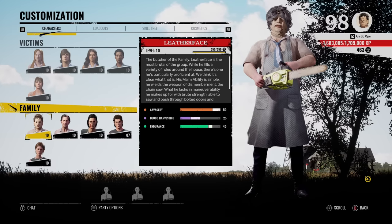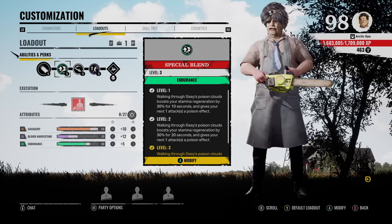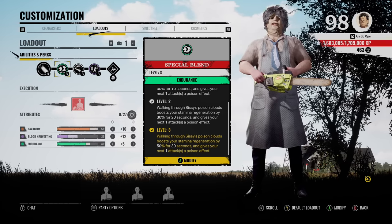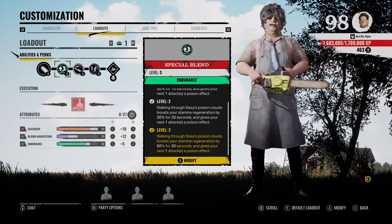How the heck do you get poison on your chainsaw? Well, I'm glad you asked. There are a couple of requirements to make this Poison Chainsaw effective. Requirement number one, you do need Special Blend. What this does is walking through Sissy's Poison Cloud boosts your stamina regeneration by 50% for 30 seconds, and gives your next one attack a poison effect.